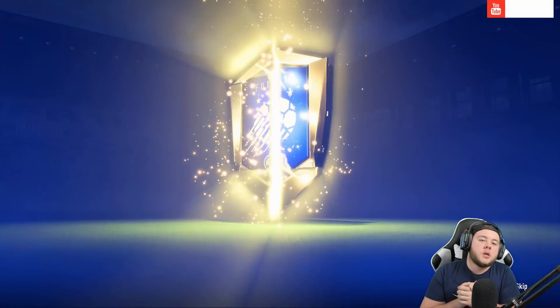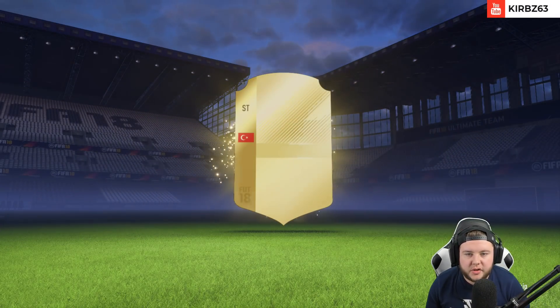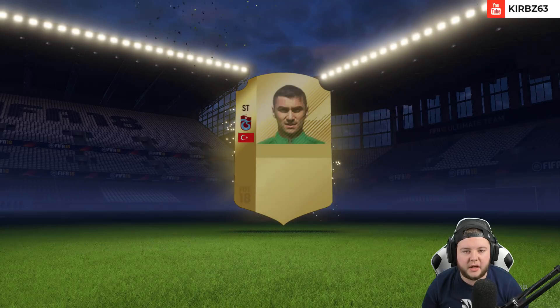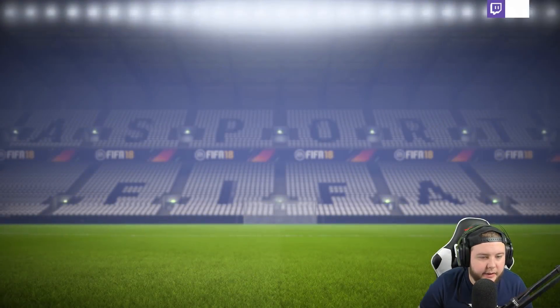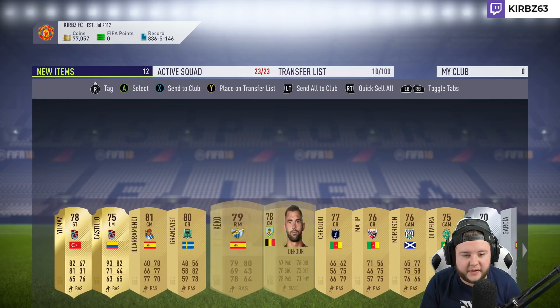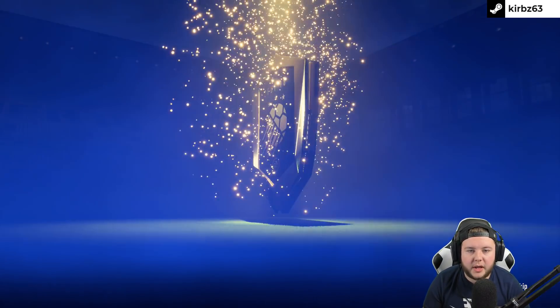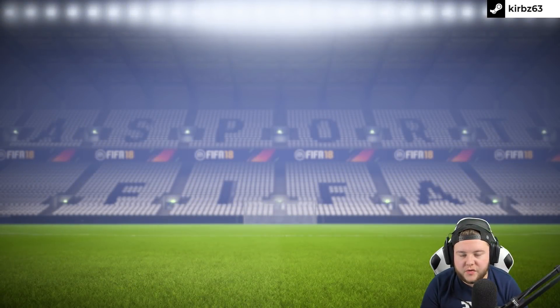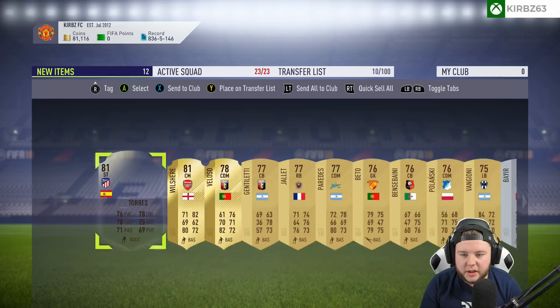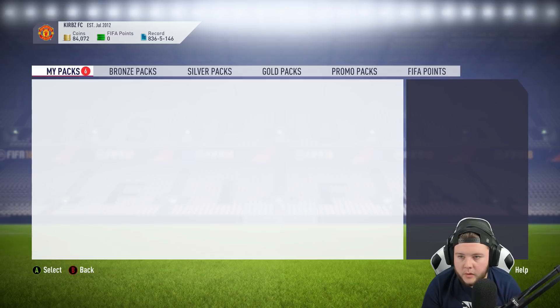No board drop again. Can we get a Martial or a Jesus? It's a Turkish striker - I don't think anybody wants that, EA. You need to hook me up in this video today. The final premium gold player pack - not a board drop or a blue either. Shame EA couldn't give us anything good, but Fernando Torres and Jack Wilshere. We'll try and sell them and see if we can make some profit.